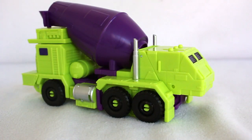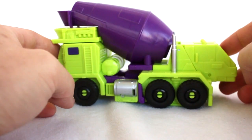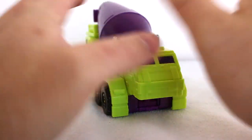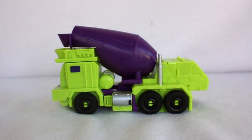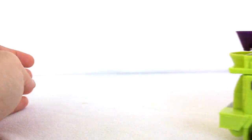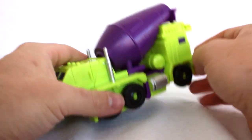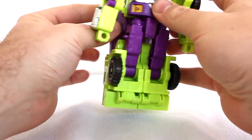Next up we've got Mix Master, and he is definitely the weirdest vehicle mode. The front looks like a back and the back looks like a front — not sure what's going on here. This is technically the front but it's really more traditionally the back. It's so weird that Dr. Wu made a whole other Mix Master figure just to replace this guy. But I still like him — he's kind of weird looking and crazy, but he could go either way.